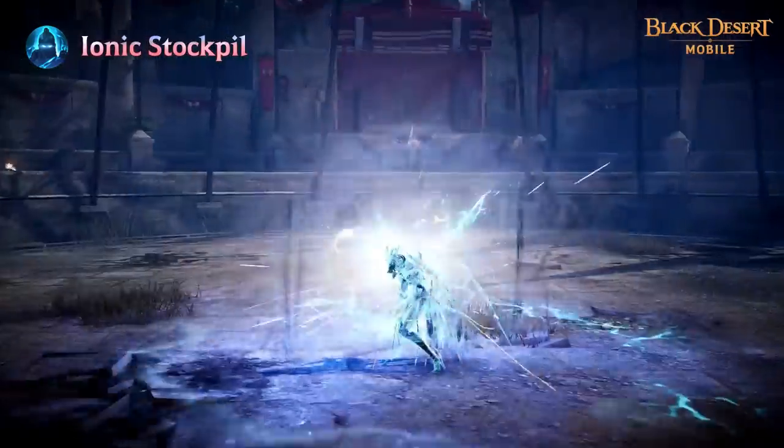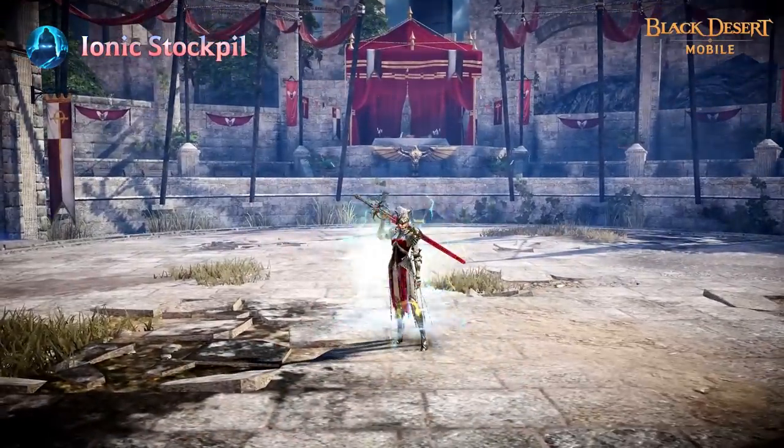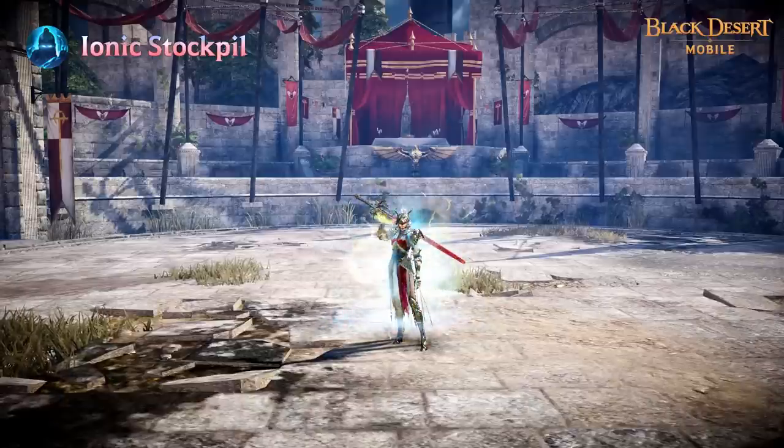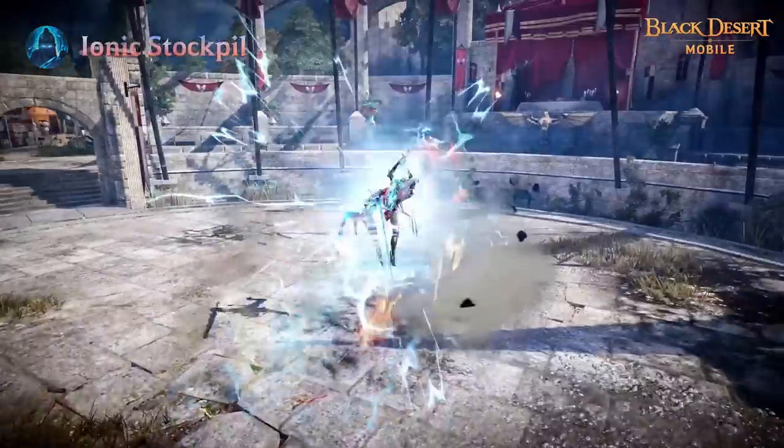You can activate Ionic Overflow by consuming 50 MP to use Brimbolt Wave or Wings of Runes during Ionic Charge. This will increase the effects of Ionic Charge by 200% and all debuffs will be deactivated.